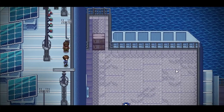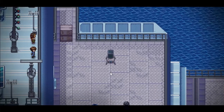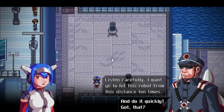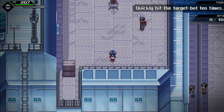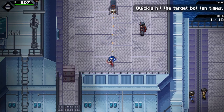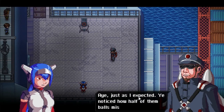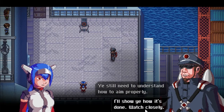Time to say hello to an old friend. There he is. Listen carefully, I want you to hit this robot from this distance ten times and do it quickly. Got that? Oh you're going to be so impressed. Maybe not. There we go. Just as I expected — you notice how half of them balls missed the target? Still need to understand how to aim properly.